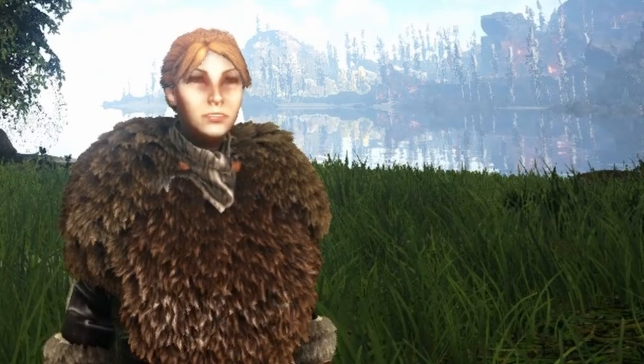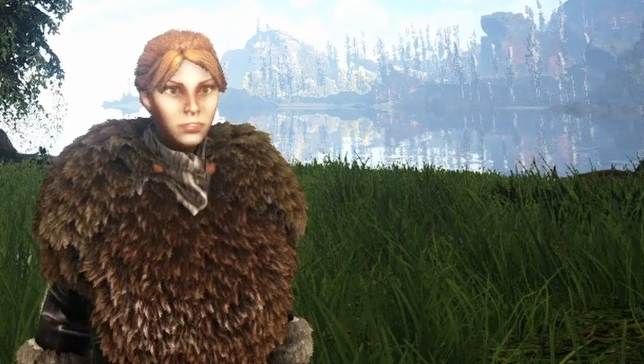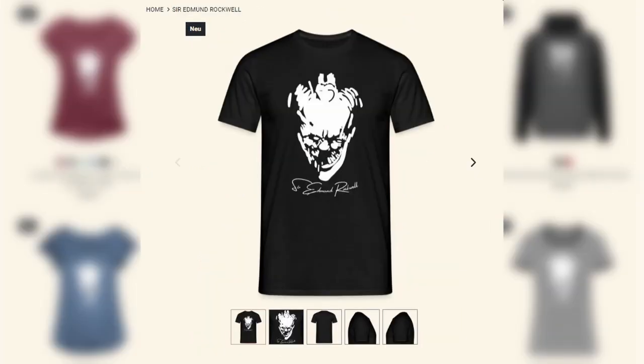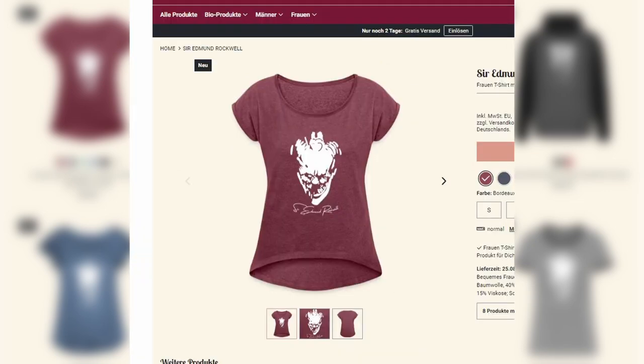I hope this video has helped you figure out which animals you should have ready when breeding to make your life much easier. And by the way, one more thing: for this month, you can still get the Rockwell t-shirt in my merch store. At the end of the month it will disappear from the store, so you still have a few days left before it's gone forever. If you want some unofficial ARK merch, head over to the store — link in the description.